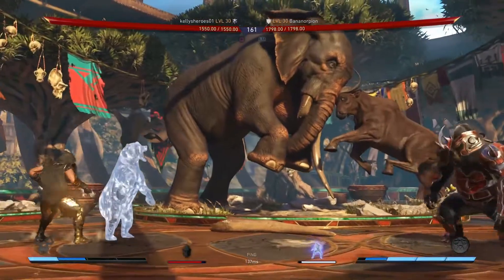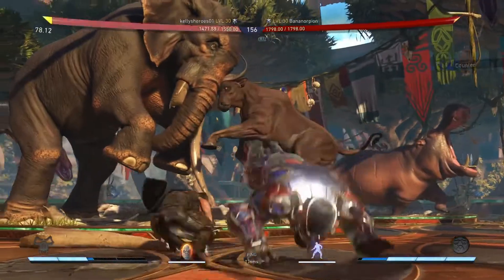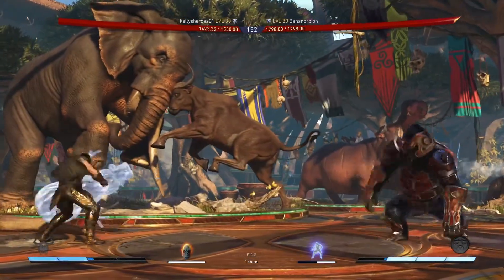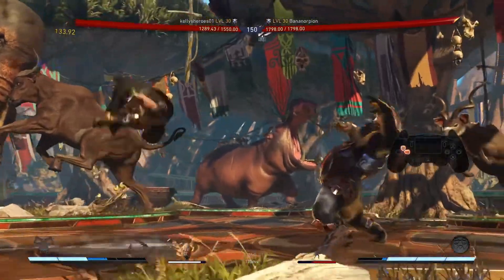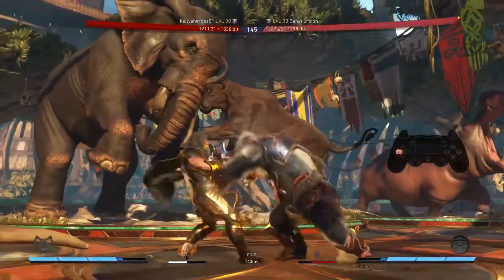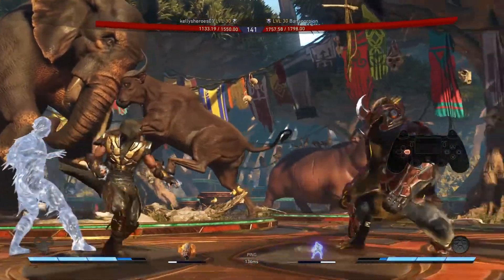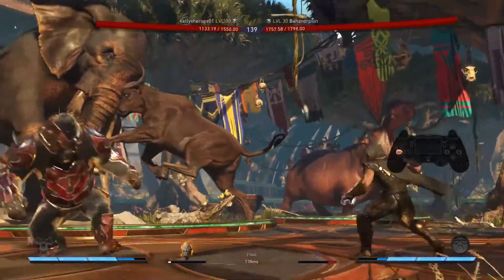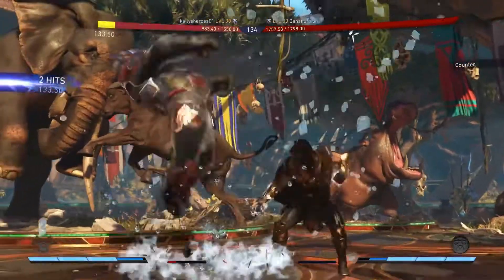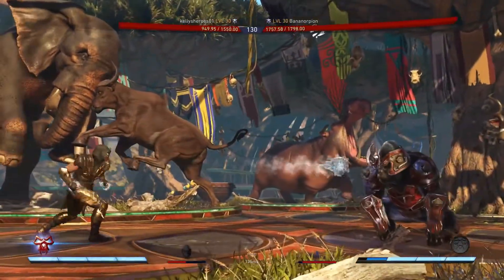The worst use of two bars ever. Grodd builds up meter so fast he really doesn't need meter to do big damage. The anti-projectile thing should have been part of his kit — like down-down-X should have been a damage buff, and anti-projectile would have been great as character power.